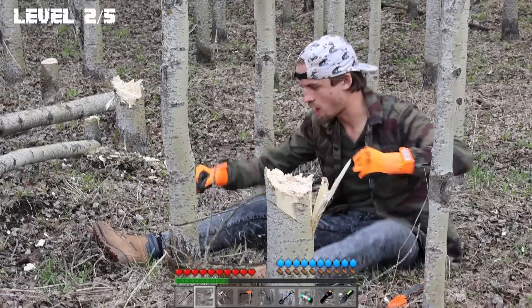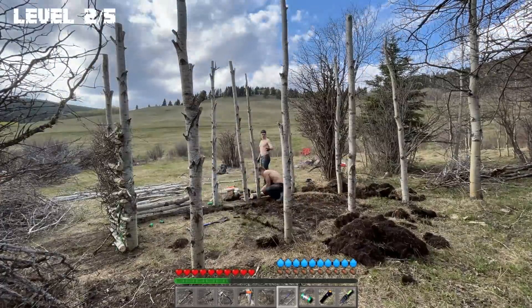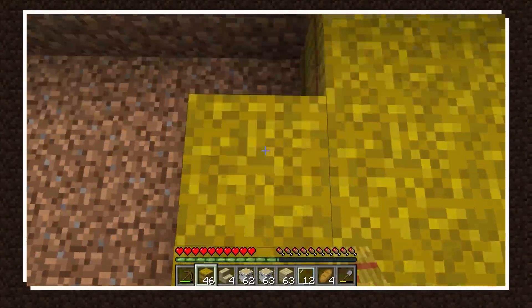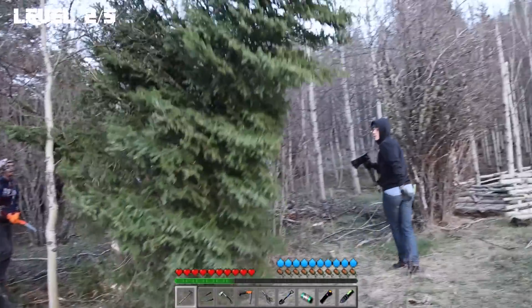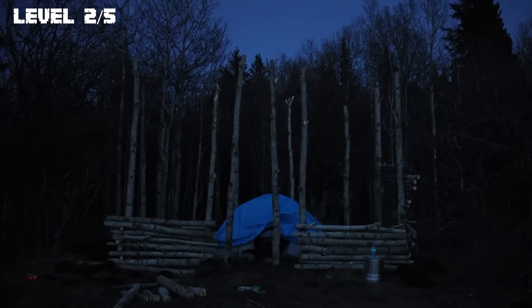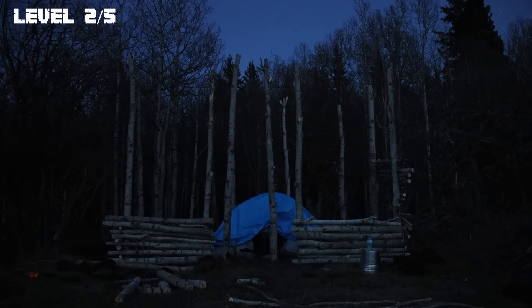While Jordan was processing the trees and I was building the wall, Paul started digging out the top layer of dirt in the shelter so we could start making a floor. Now in Minecraft, you'd typically make a floor out of wood planks or something nice, but we needed something practical that would be comfortable to lie down on in our sleeping bags. So we cut down a pine tree and mixed the needles with some straw that Paul collected to make a softer bedding. Although it might seem prickly, when we put a tarp over top it would be much softer than the ground — at least in theory.